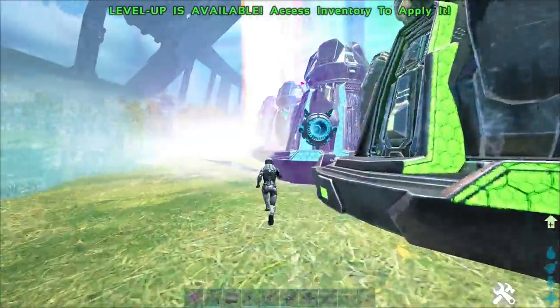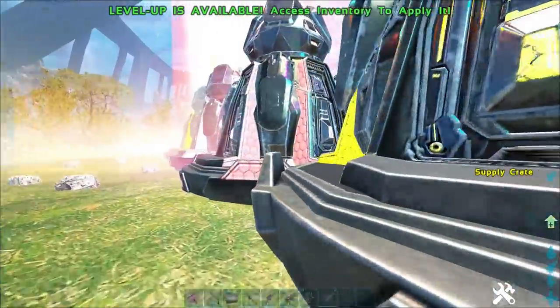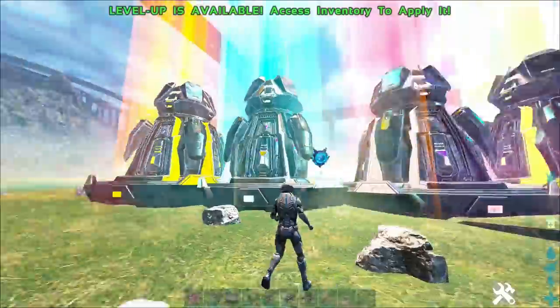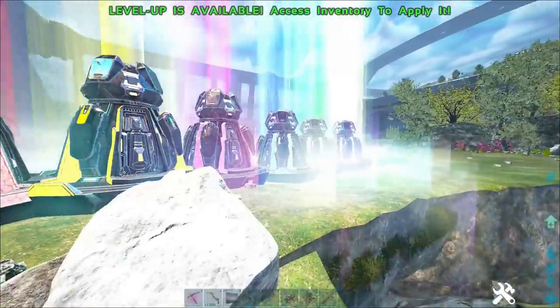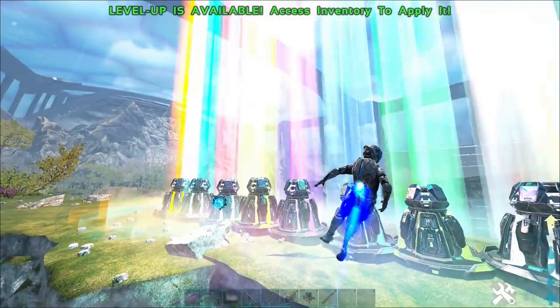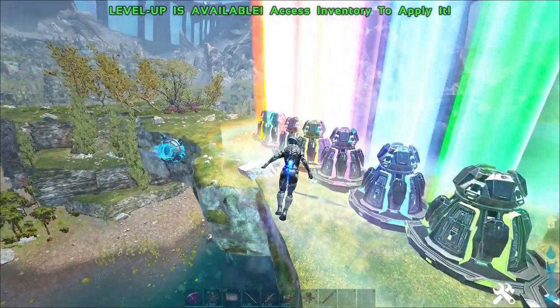So there are the white, the green, the blue, the purple, the yellow, red, this one is blue again, and golden. Wait, we got 2 blues. This one's a bit darker blue, that one's a bit lighter blue.